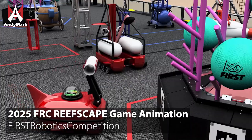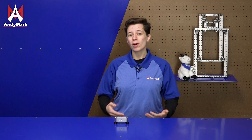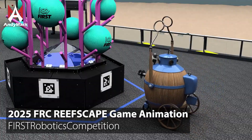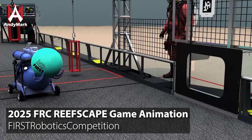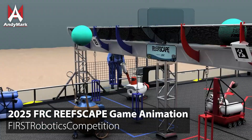That includes level 1, also known as the trough, level 2, level 3, and level 4. Robots could also take algae from the ground or from the reef and deliver it to the processor, which is 7 inches off the ground, or the net, which is much higher.